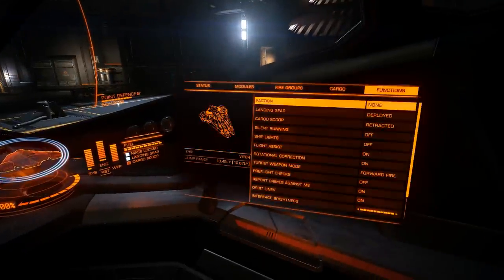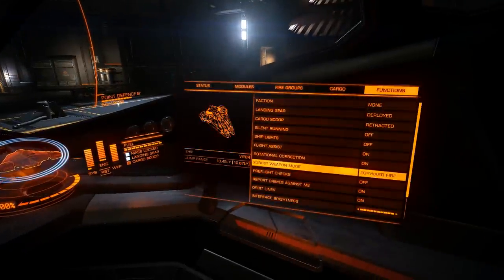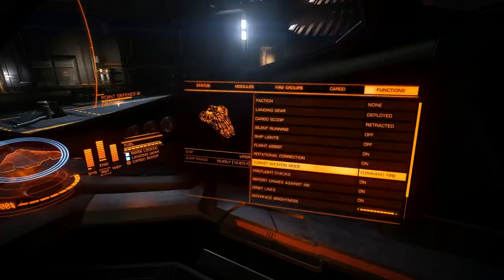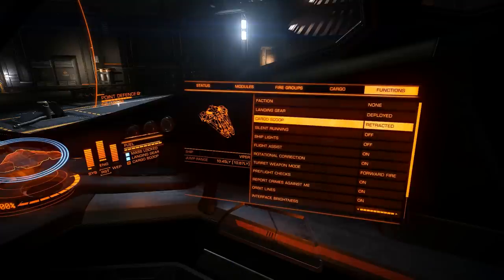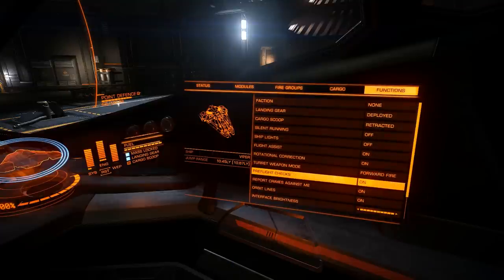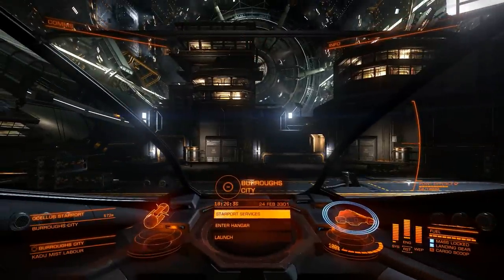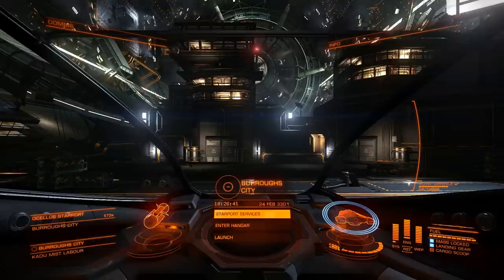Here's thing two. When you first start the game you're going to have pre-flight checklists, and they're very annoying because they make you go through all these checks before you can launch. It'll be defaulted on. Simply come over to the functions menu, go down to pre-flight checks, and hit off. It'll do this default the first time, but after that it won't bother you again — unless you start a new game. And even when you buy a new ship, it'll only do it once and then leave you alone.